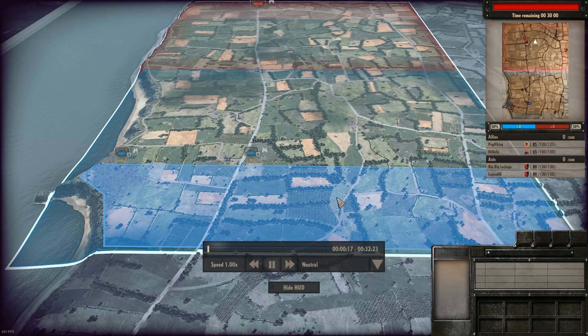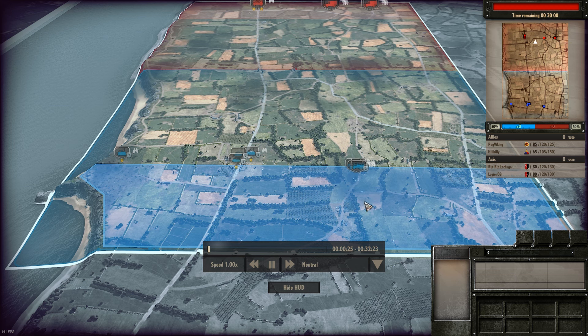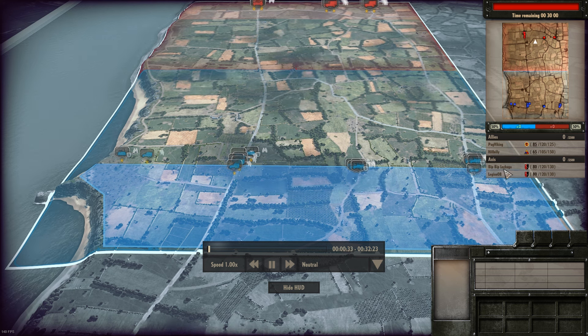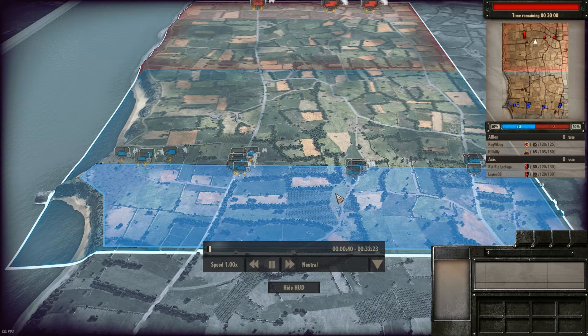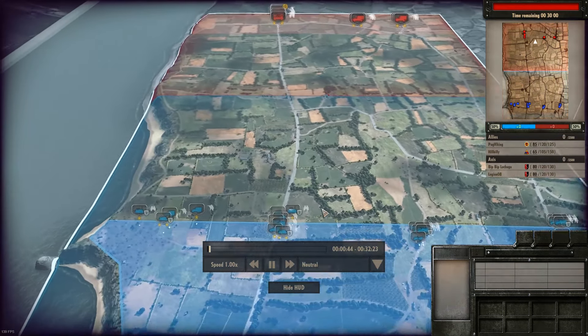Hello guys and welcome back to Steel Division: Normandy 44. This time I'm playing as the 15th Infantry, the Scottish division, and my teammate Hillbilly is playing as the 3rd Armored. The opponent on the Axis side is Bip Bip Lekwa playing as the 91st Luftlande, as is Legion08. We're just setting up here on the Point du Hoc map.